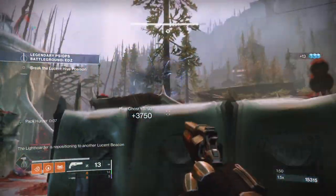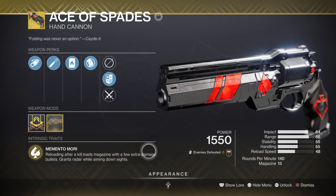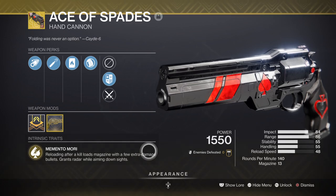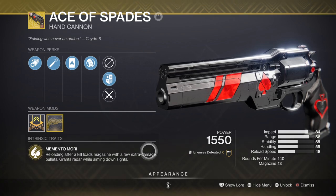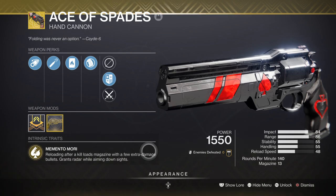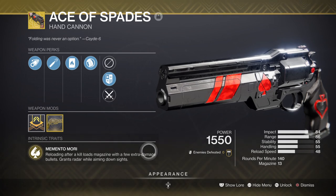For weapons, there can be anything you like, but my recommendations are a great starting place. I have the Ace of Spades exotic hand cannon for my primary. It basically has Dragonfly built in, so every time we get a kill we create an AoE solar explosion, which has a chance of activating Wrath of Rasputin and creating a Warmind Cell. The weapon also gets a big damage boost from the Memento Mori perk, which lasts as long as we net kills, and it grants Radar as well.